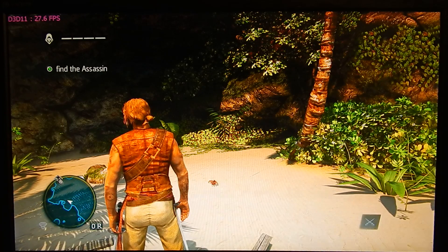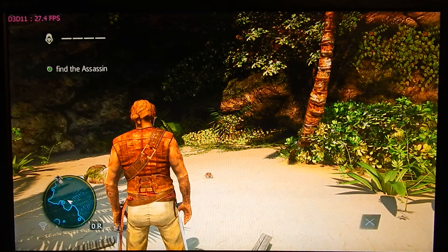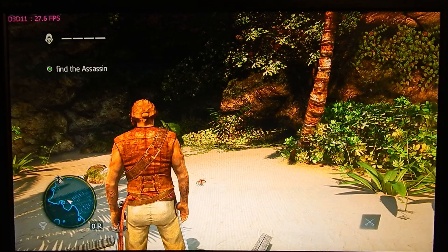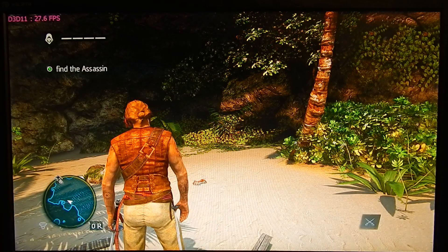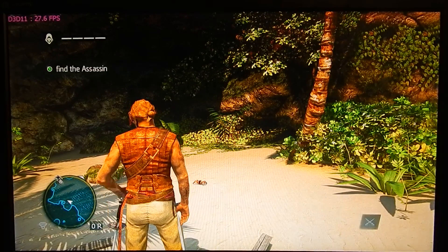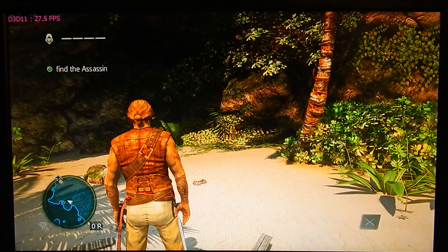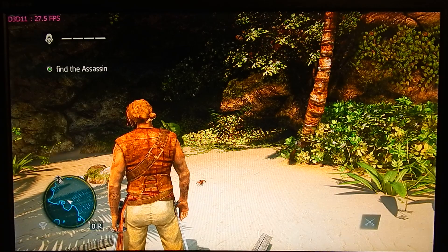Anti-aliasing is a technique that blurs your image to give you the illusion that the jagged lines in your game are straight. But all it really does is blur the image. If you turn off anti-aliasing you get a more crisp, clear image, more frames per second, and the same benefit from turning shadows all the way down to low.